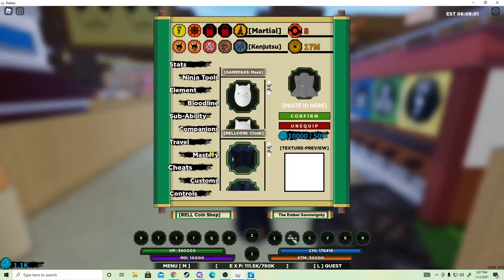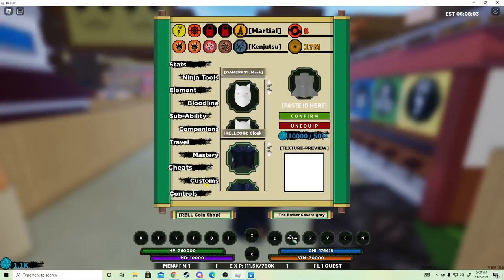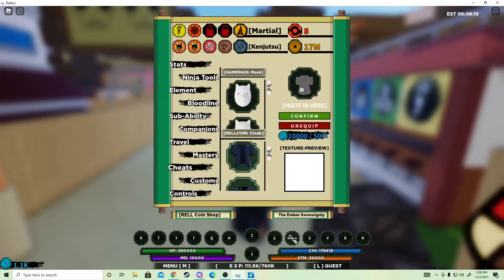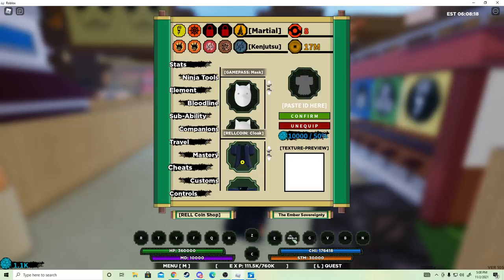So to put cloaks on, all you have to do is go all the way down to Customs. If you go to the menu it's the second to last option — you click Customs. Now Real Games has put out three versions of cloaks: you have the small version, the regular version that comes with a hoodie, and then just the regular cloak.